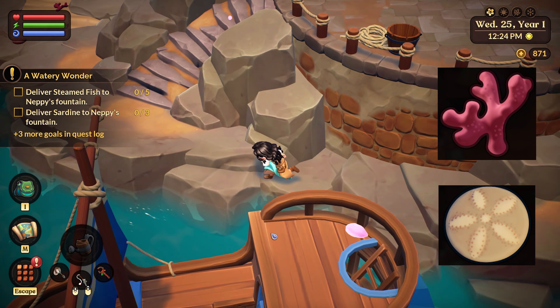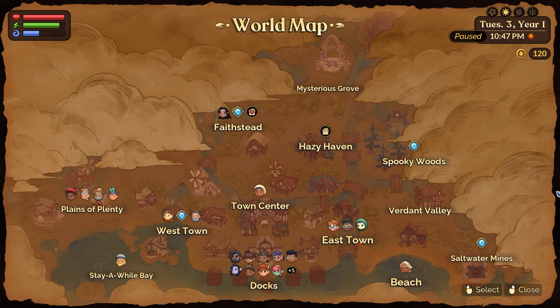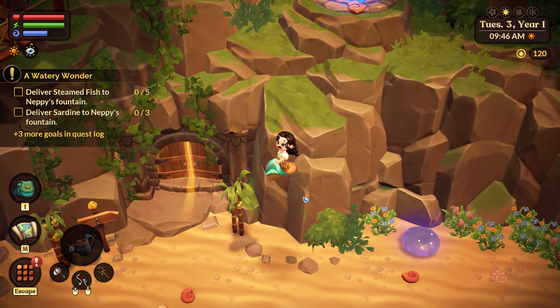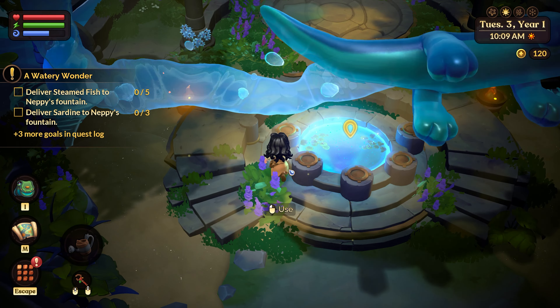Sandalar and coral are the easiest items to obtain, but require a bit of patience because you might have to wait another day for them to spawn. You can easily find these 2 at both the western and eastern beach areas.